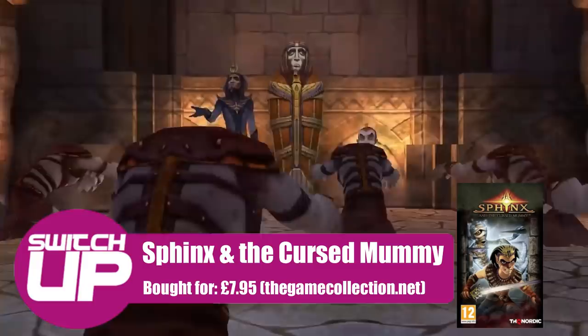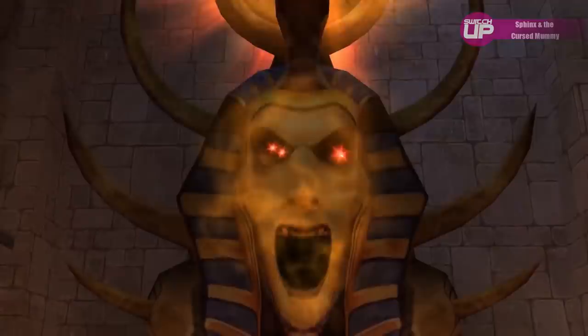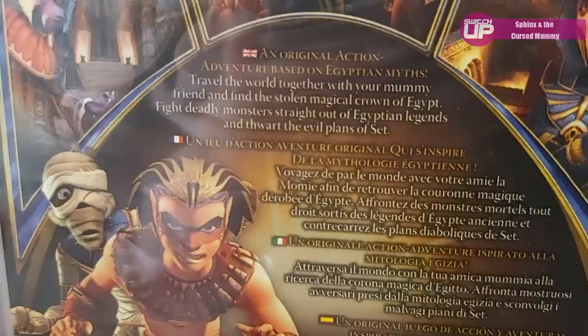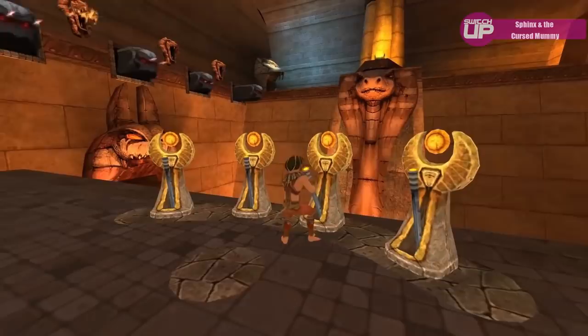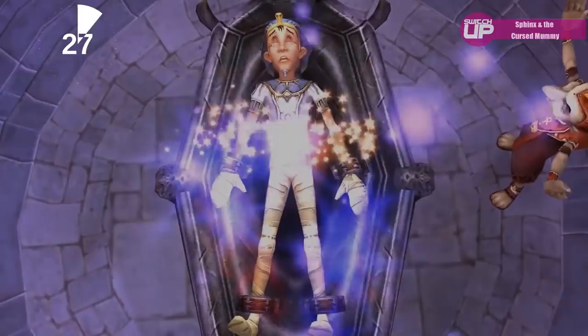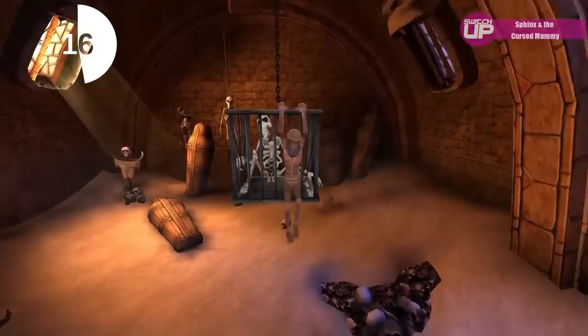The next game, again only £7.95, is Sphinx and the Cursed Mummy. I haven't actually played this one yet — it's not opened. But I remember this game from back in the day on the GameCube, and it always intrigued me. So I always wanted to pick it up on the Switch and I'm happy to have finally done so. It's a 3D platformer that's had the words 'hidden gem' bandied around regarding it. This was one of three games that THQ Nordic ported to the Switch in quite a short space of time, early in the system's life cycle.